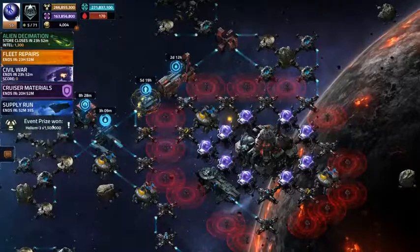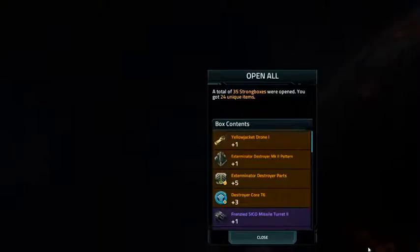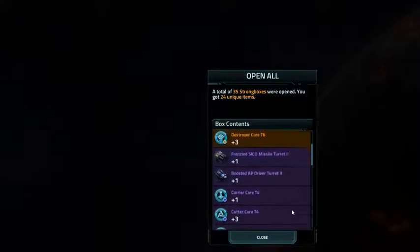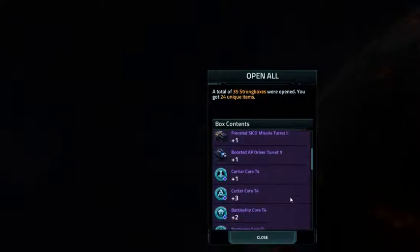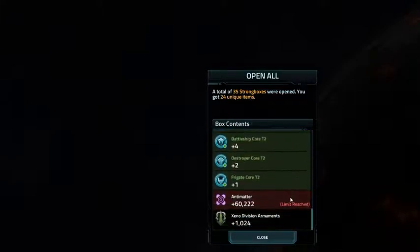I'm going to open up my other rewards, and here they are — I'm just going to do an open all rather than sit through each of them. So I got one Yellow Jacket, I got one Exterminator Destroyer Pattern 2, I got some Exterminator Destroyer parts, and some T6 cores. I got a turret from my base, another turret from my base, some more cores, more crafting materials, some antimatter that I really can't use, and some armaments. That's it.